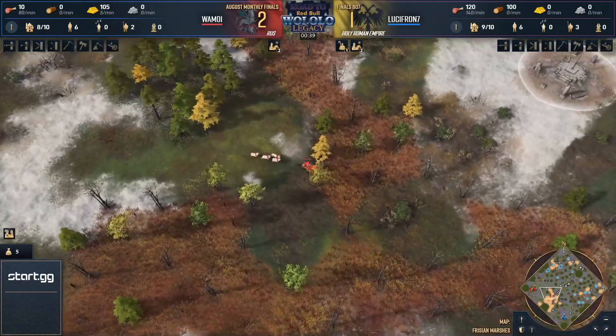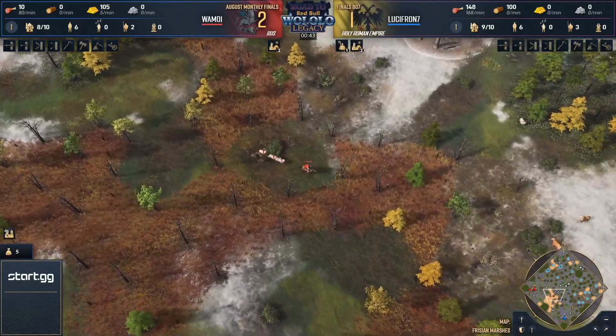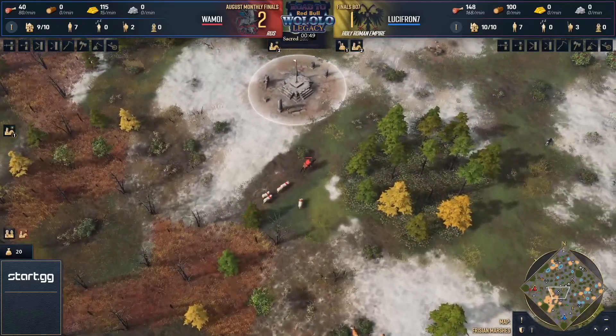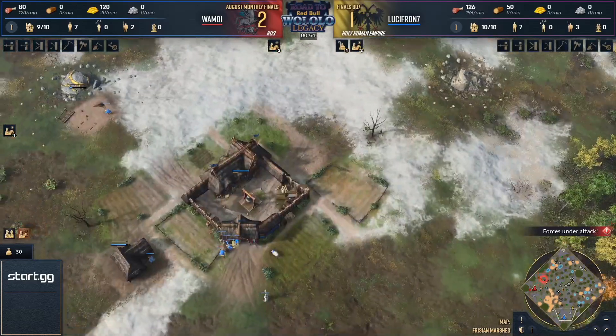I'm gonna introduce it again for the fellas in the back who didn't hear it the first time. Ladies and gentlemen, welcome to game number four in your second best of seven grand final series for the August monthly finals. Spawning in on the west side of the map, playing in the color red as the Rus, we've got Wham01.